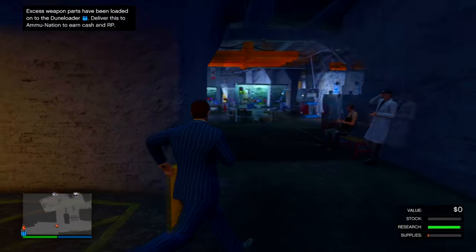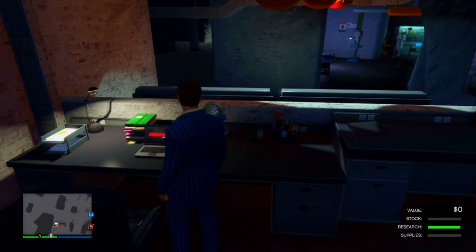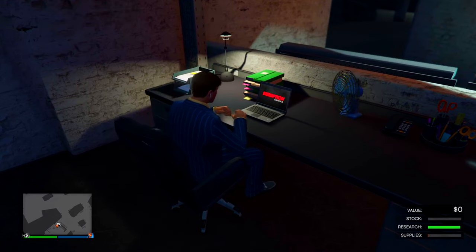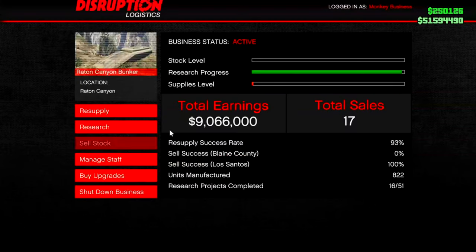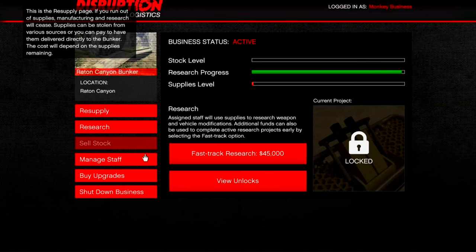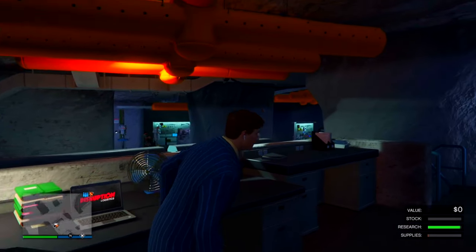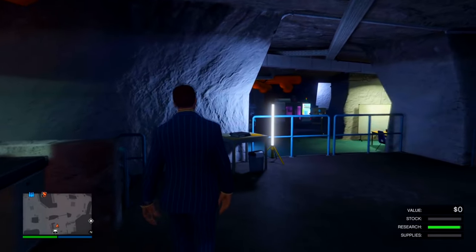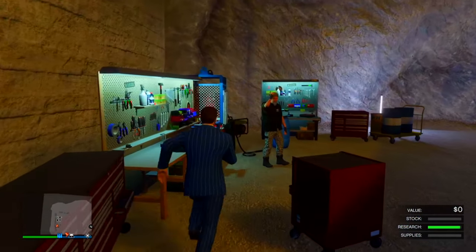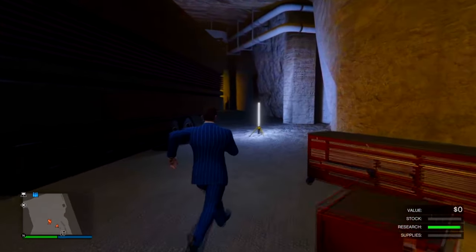Next we have the oldie but goodie — the bunker. You'll be getting supplies for it and passively gaining stock or research. The research can unlock different items you can actually use — this was the birth of the Mk II weaponry which makes your guns even better. It's great for making money, and the research possibilities are pretty good. Think of it as the drug businesses, but it's just way better than almost all of them combined. Definitely S tier in my book — one of my most used businesses.